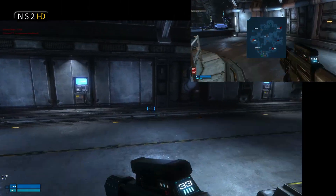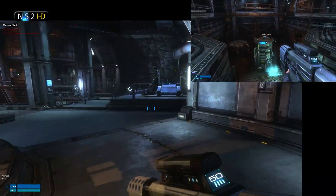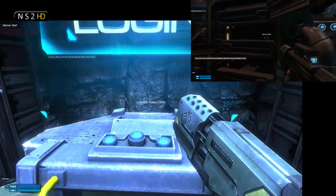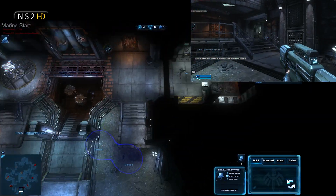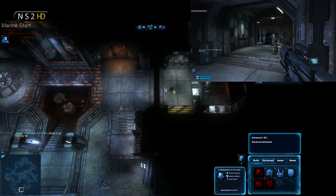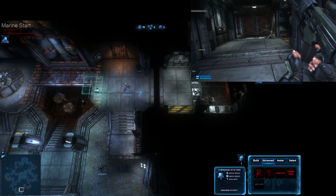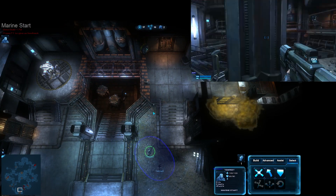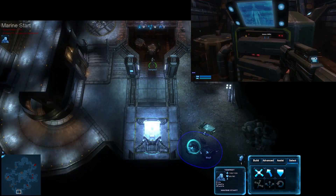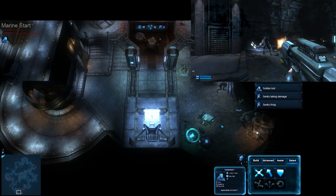I've just jumped out of commander mode because flight control was under heavy assault and I didn't want to lose it, but I am getting back in now. Tempest is at the armory in Marine Start and you can follow both our perspectives. If you haven't seen part one, check it out — it's uploaded and awaiting your viewing pleasure, because otherwise this won't make much sense.